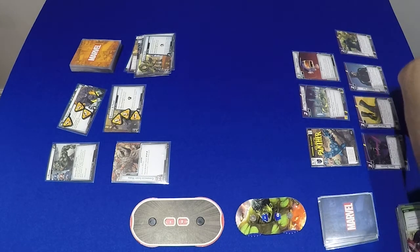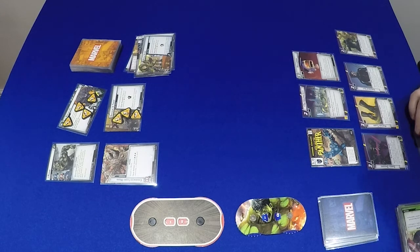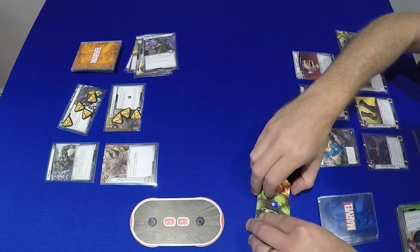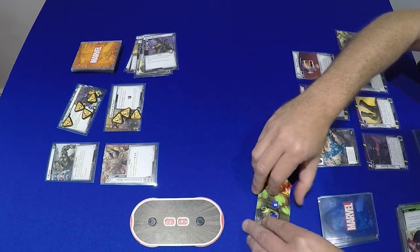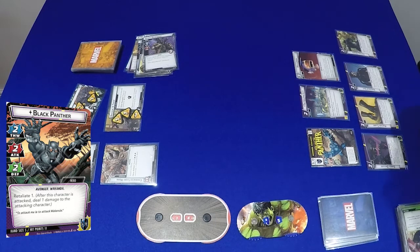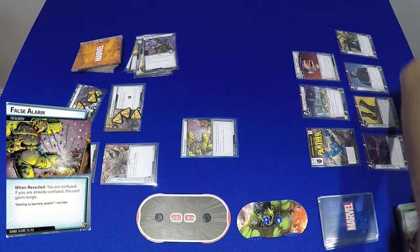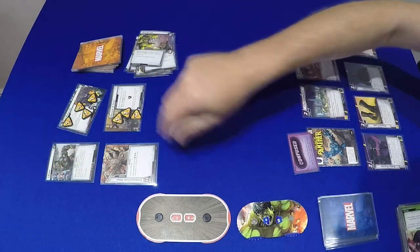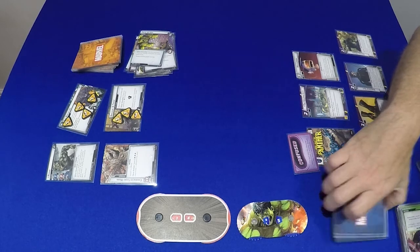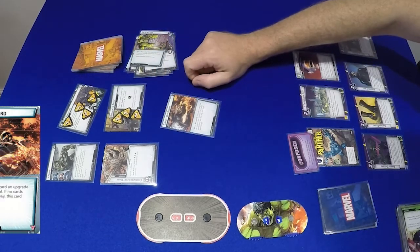It's Rhino's turn - 1 on the scenario puts him to 4. He's then going to attack. I'm not going to defend, so 4 plus this - 5 damage to me, so I go down to 5. He takes 1 in return. I don't think I can a Thousand Cut Rhino at the minute. Encounter card - I'm confused, there's no thwarting at the minute. That's a bit painful, and then another one. Shuffle.